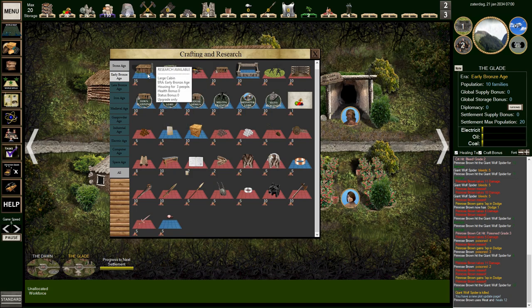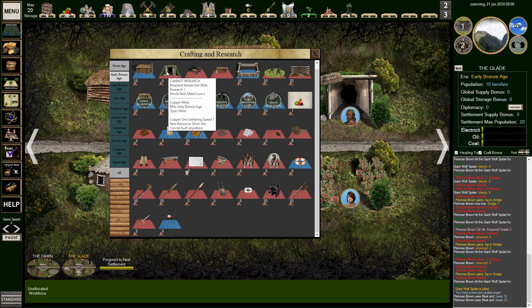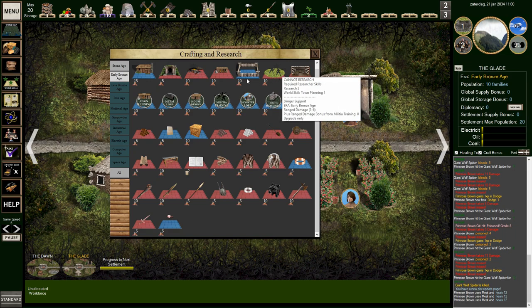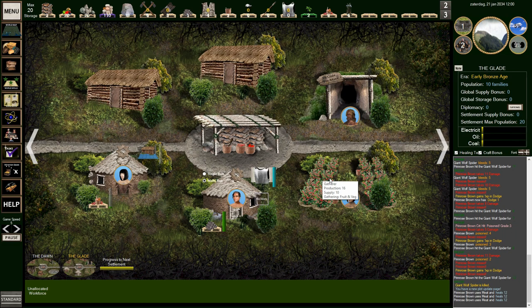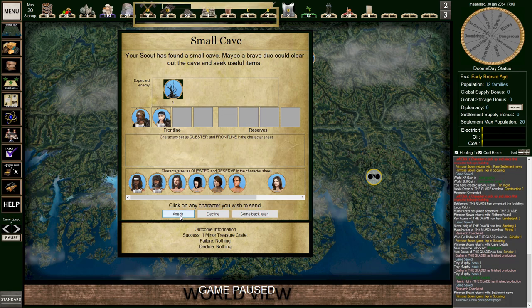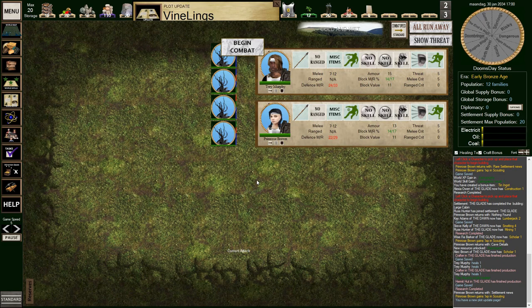As you advance through the ages you get way more things to research and way more stuff to build. Then it's time to search for your next settlement. You can manage up to 10 settlements, so there's room to expand, but you first need to conquer them. The first attack was simple, but the second one will be way harder.